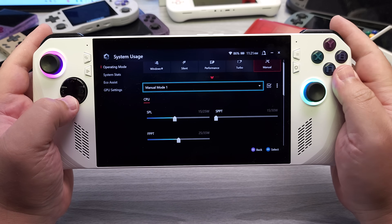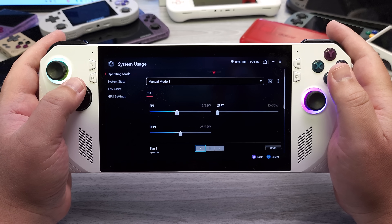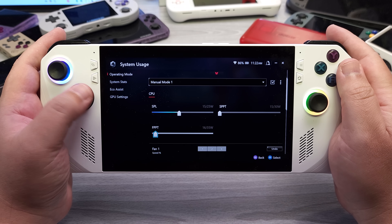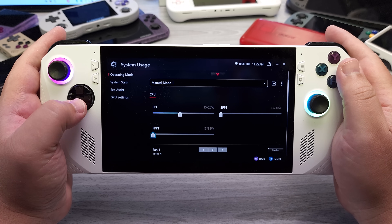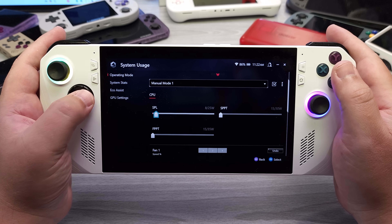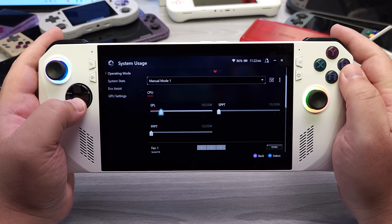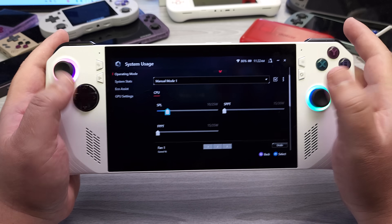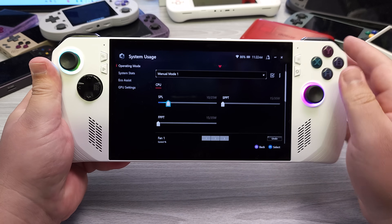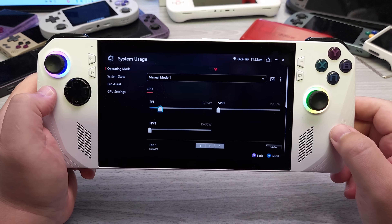The last thing I want to touch on is operating mode. In manual mode, they still limit the PL2 and PL4 windows to 15 watts. Generally, even if you set the main sustain limit to 7 watts, you'll have a bursting period of about a minute and 30 seconds at higher TDP values. Ryzen Adjust still works with this, and there are some auto-TDP apps that will work on it — I'll cover those in a future video.